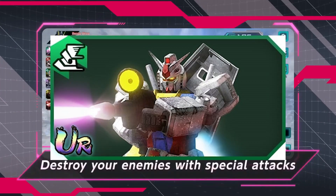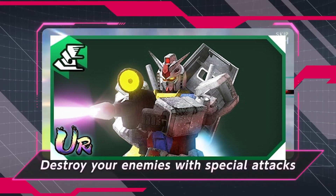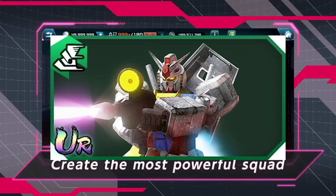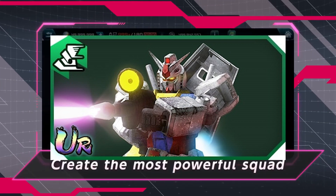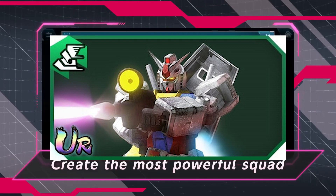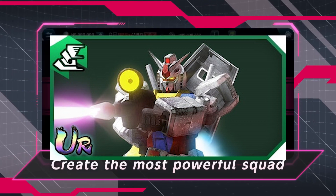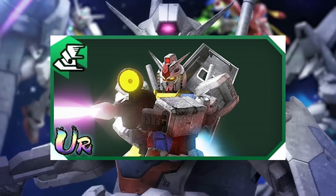Lastly, the green Gundam. This increases green attribute allies' damage by 22% for 20 seconds, deals 433% modifier damage to one enemy — which ignores defense — and 30 seconds after battle starts, beam damage increases when evading. So these are the three mobile suits that are good for starting the game.